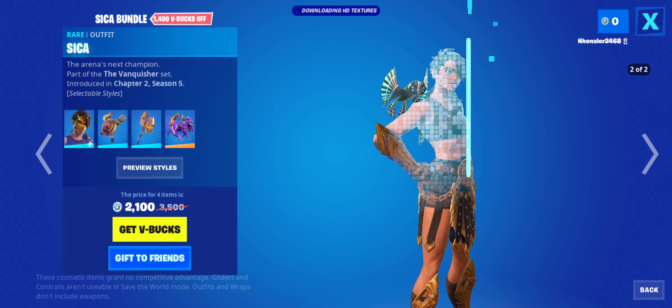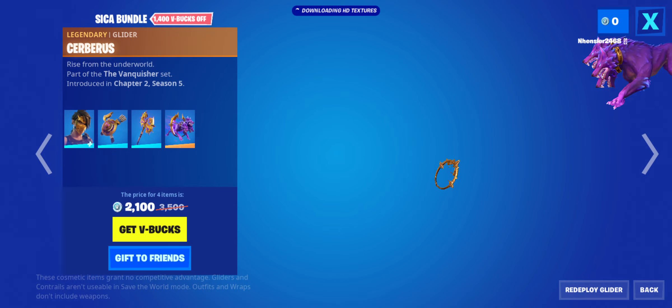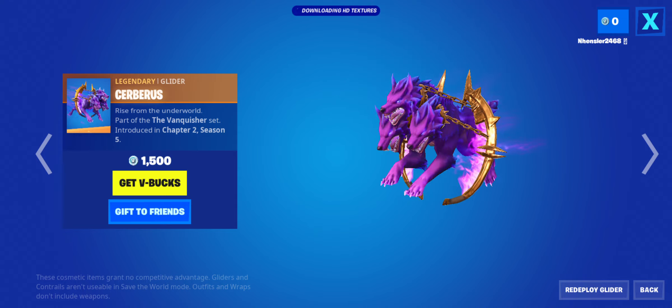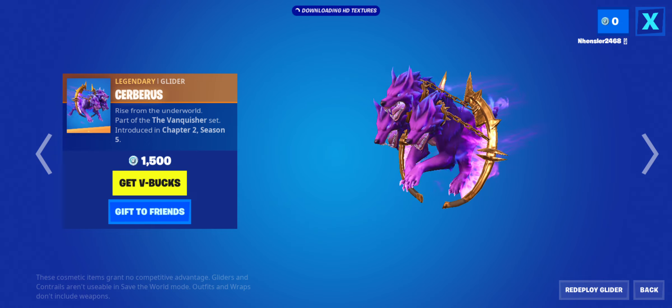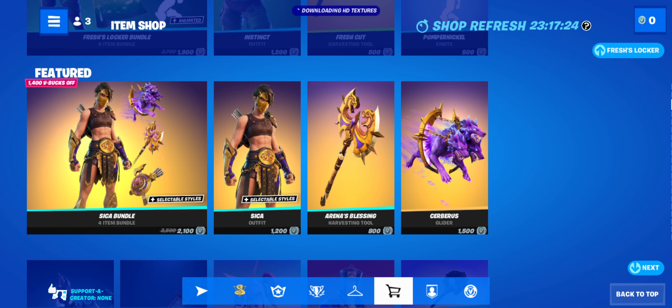The Asika bundle is back — however you say it. Now, personally I'd say this is decent for the most part. Some of the items aren't exactly the best, but personally I'd say the pickaxe and the glider are really, really good. The glider is just something lots of people liked as soon as it came out. It's actually pretty cheap by itself, and this is a legendary one, so normally legendary would be a bit higher in price. This still looks really good, and I'd say the pickaxe and the glider are worth buying, but the bundle isn't exactly the best.